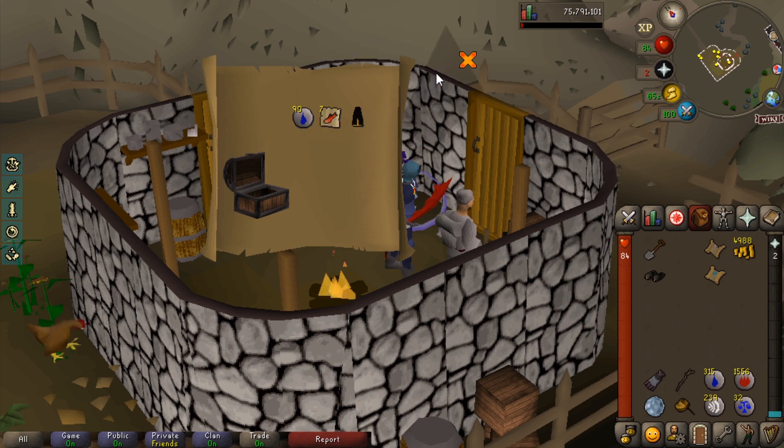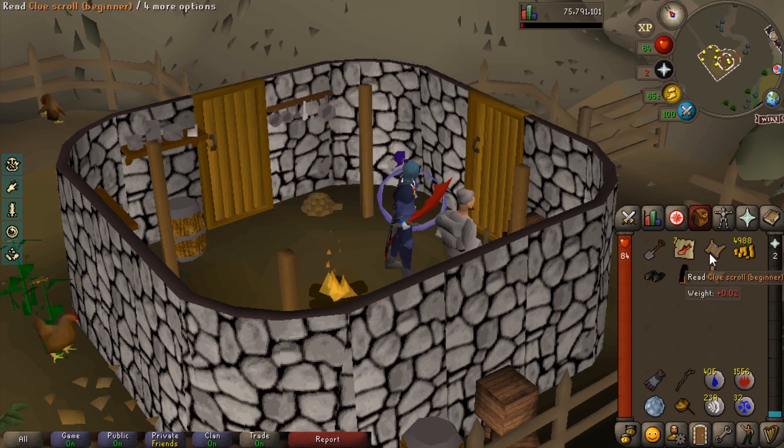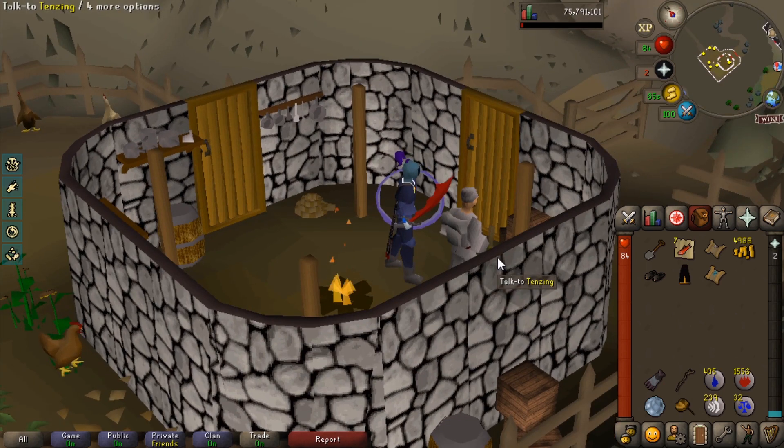We do have an easy casket so let's open that while we're here. Black skirt G — very nice indeed. I've got an easy, beginner, and a medium clue as well. There you go for fashionscape purposes, I'll whack that on for you. I'm going to see if I can get these done as well and hopefully I'll be back with two more caskets in a sec.